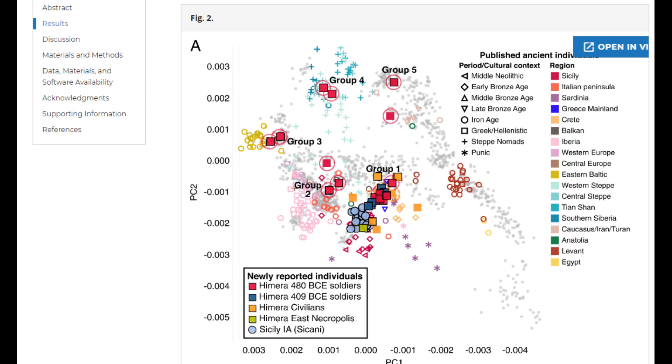Ximera was a Greek colony in Italy, and some of the people buried in Ximera were natives — Greeks, Italians, Sicilians, basically people native to the region — but some of them were actually not native to the region. As you can see, Ximera civilians form a cluster in Group 1, which is the cluster where all the Greeks and Italians are.